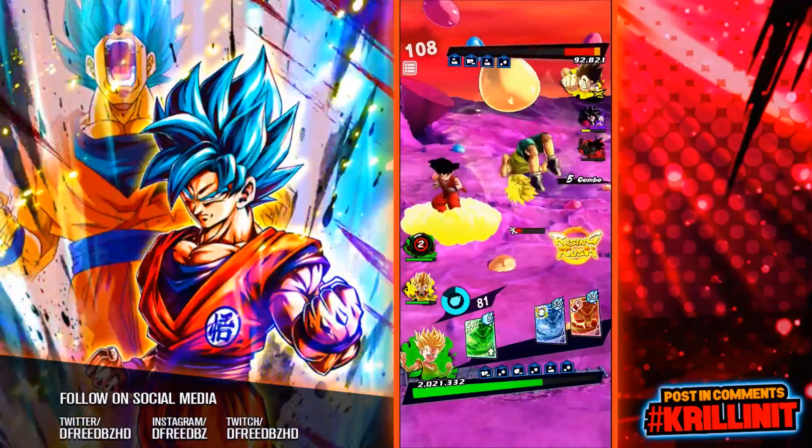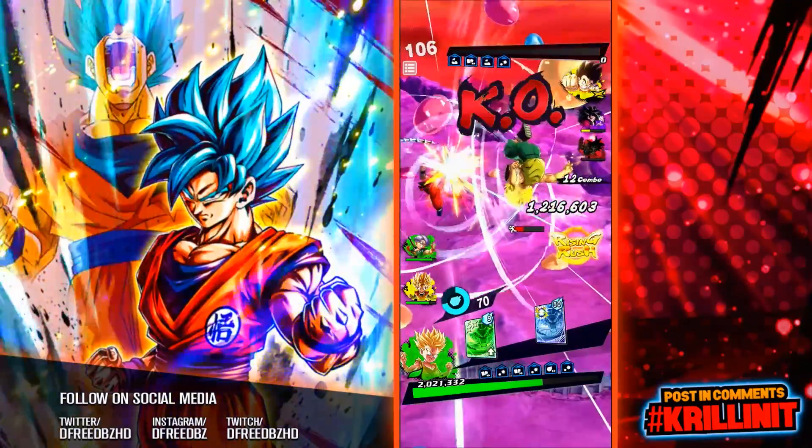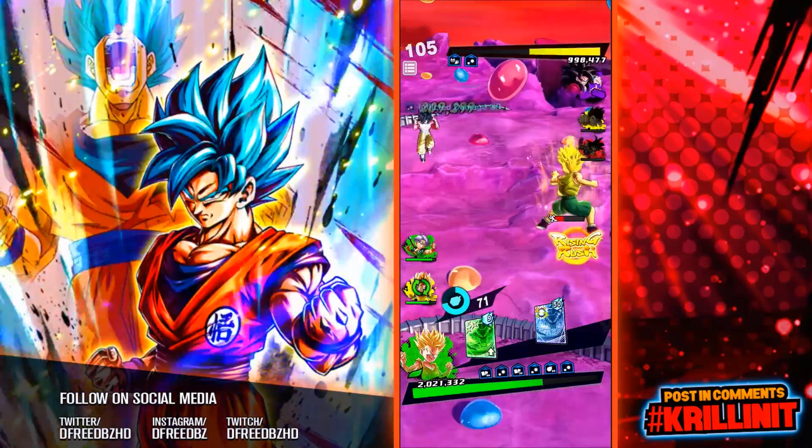Got a perfect there. Nice. There goes the endurance too. Okay, he let him go. Nice. There's so many passive buffs within this team, man.